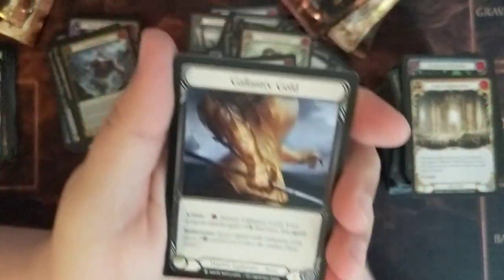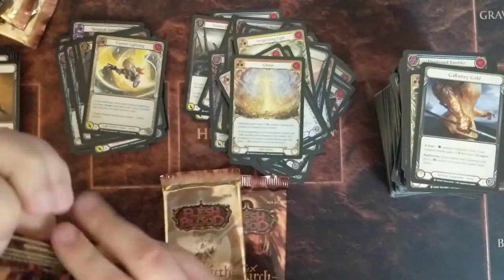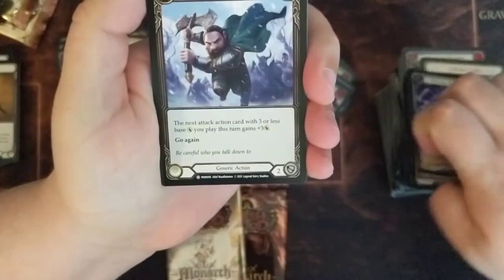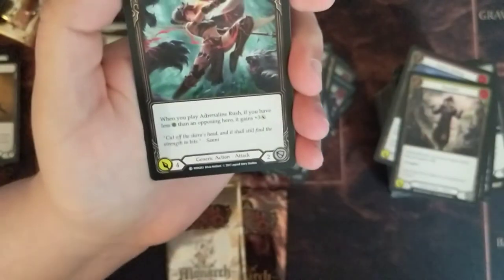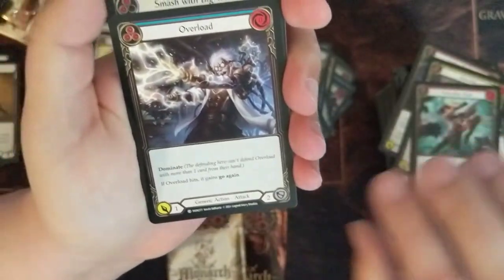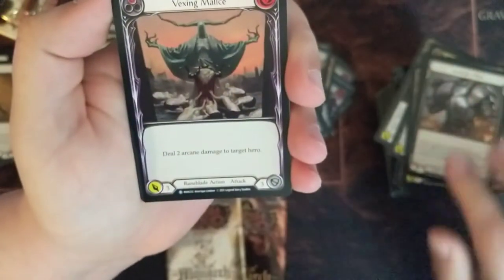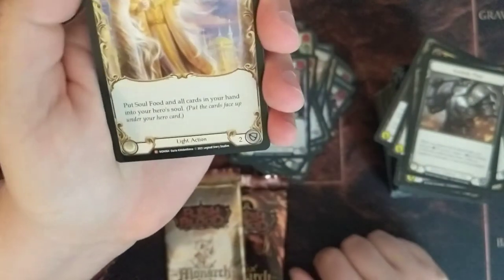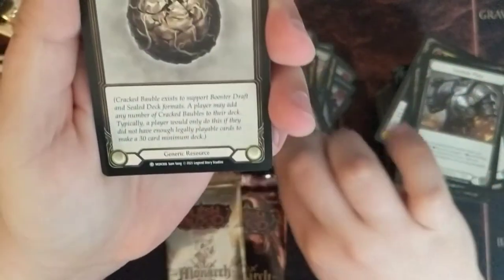Expressed Lightning is our Foil Common. Gallantry Gold. Herald of Judgment. Glisten again. And Hatchet of the Body. We're down to three packs and I have not gotten a Cold Foil — this is actually kind of depressing. I'd be even more bummed if I sold this box to somebody and there was no Cold Foil. Adrenaline Rush. Smash with Big Tree is our foil — no Cold Foil again. Iron Plate. Vexing Malice is our rare. Soul Food is our Majestic — sorry, new terminology. And another Cracked Bubble.